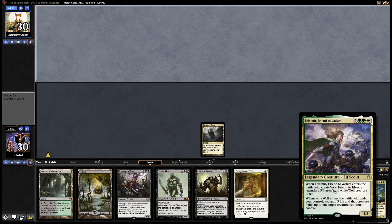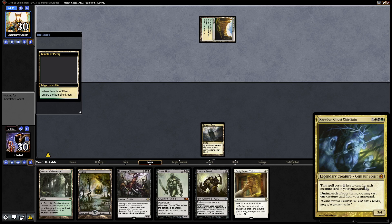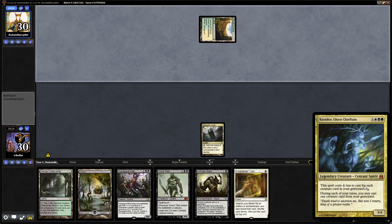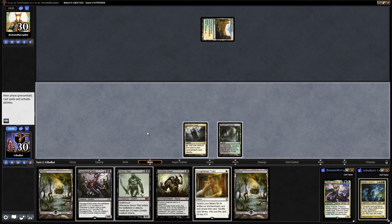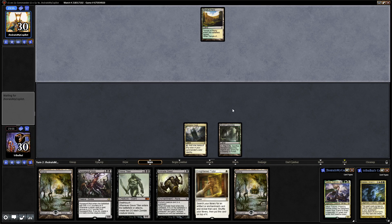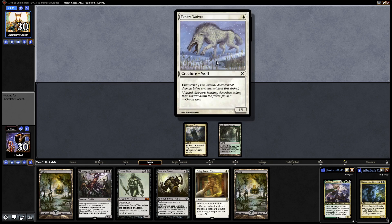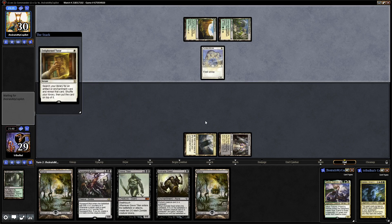Tolsimir, Friend to Wolves is a 5-mana Selesnya Commander that enters with a 3/3 Celestian Wolf. When a Wolf enters under your control, you gain 3 life, and that creature fights up to one target creature you don't control. Karador Ghost Chieftain is a Zombie Tribal build — 8 mana in Abzan for a 3/4, costing 1 generic less per creature in our graveyard, and during each of our turns we may cast one creature from our graveyard. We'll go for a Tap Land from Verdant Catacombs. Seeing as we have an Animate Dead in hand, it might be worth going for a Mesmeric Orb — that will start milling us and our opponents. There's a Tundra Wolves, a 1-mana Wolf, one of the very few 1-mana Wolves.